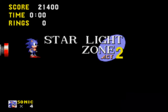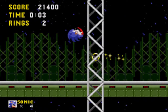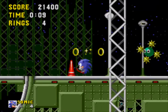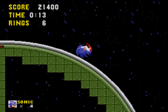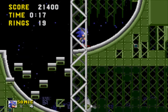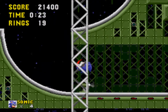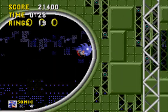Starlight Zone Act 2. There's a spring here — nothing important for it honestly. Just to give you some momentum. I'm going to collect these rings and then use the spring. Yeah, it shoots you way up there. You can avoid that Orbinaut if you wish, but honestly you can just jump over them or duck down beneath them. So we no longer have to collect 50 rings at all — that's nice. Yeah, it looks like we're going the lower path. I didn't really want to, but whatever.